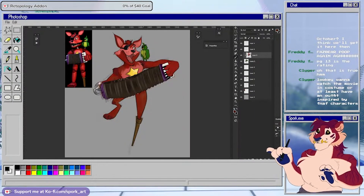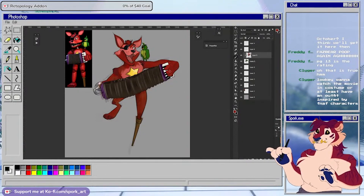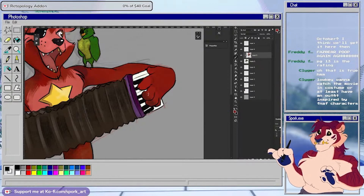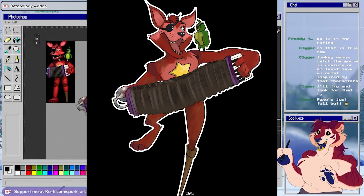Overall, I was pretty happy with this drawing of Funtime Foxy. My style takes them from animatronics and kind of turns them more into mascots — they don't have a lot of the robotic metal pieces that fit together. Overall, I was really happy with this drawing.